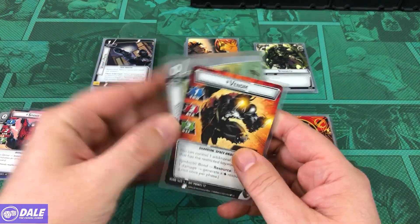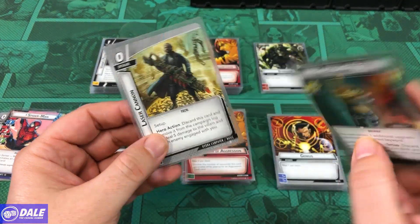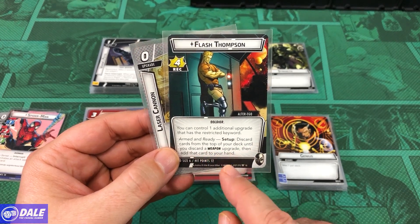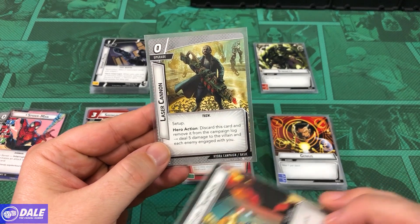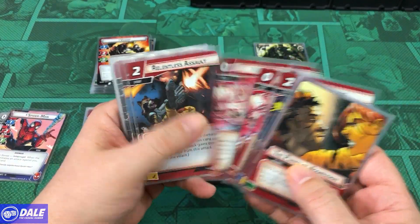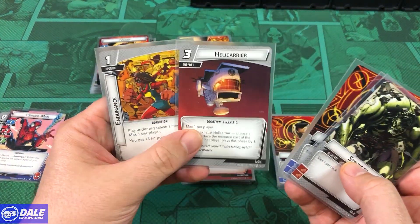For Venom, he's got Thwart 4-1, Attack 2, Defense 2. He can control an additional upgrade with a restricted keyword. Symbiotic Bond as a resource: take a damage to generate a wild resource. Hand size of 5 and 12 health. On his alter ego, Recovery of 4, and still gets the additional restricted upgrade. Armed and Ready setup: discard cards from the top of your deck until a weapon upgrade is discarded, then add that card to your hand. Hand size of 6, and he has a Laser Cannon — Hero Action: discard this card, remove it from the campaign log, deal 5 damage to the villain and each enemy engaged with you. His aggression cards include 2 Power of Aggression, Hall of Heroes, Energy Spear, 3 Fusilades, 3 Mean Swings, 3 Relentless Assaults, Thor, Valkyrie, Throg, Spider-Girl, Tigra, Bug, and Marvel Boy. Basic cards: 3 resources, a Helicarrier, and an Endurance.